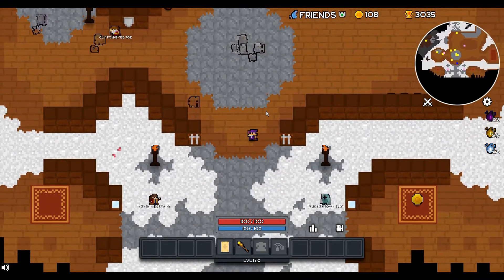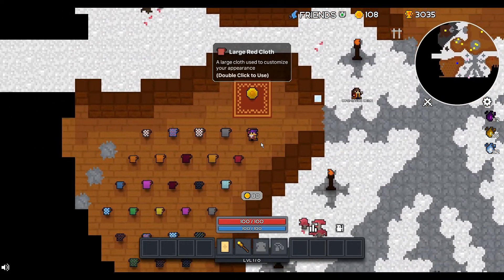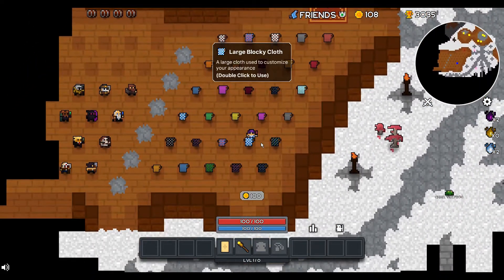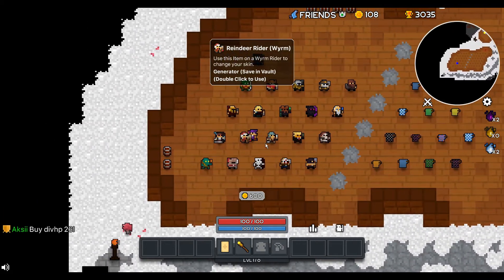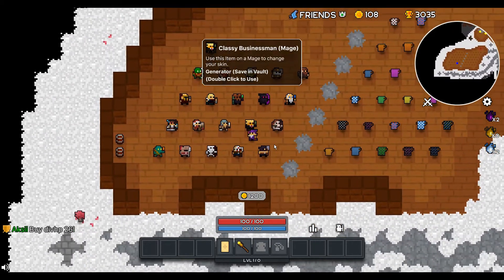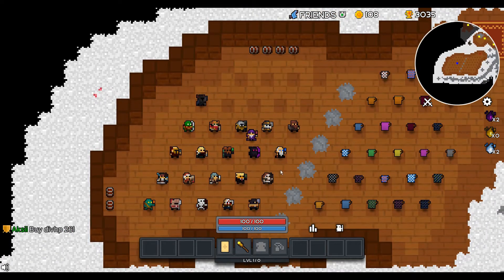Down here, these are your cosmetics — clothes as always in every game, and skins as well. You do not get to see these before you buy them, you see them right there instead.